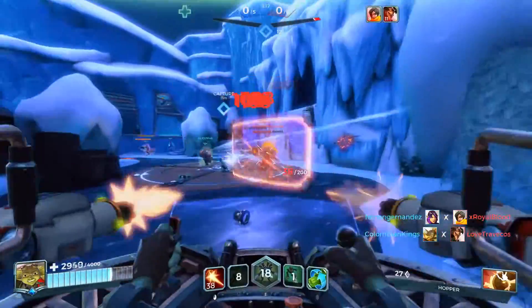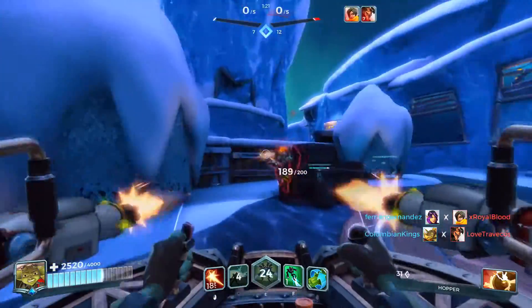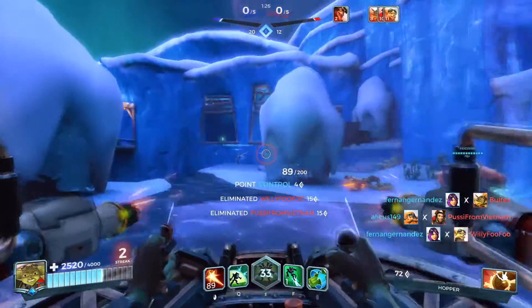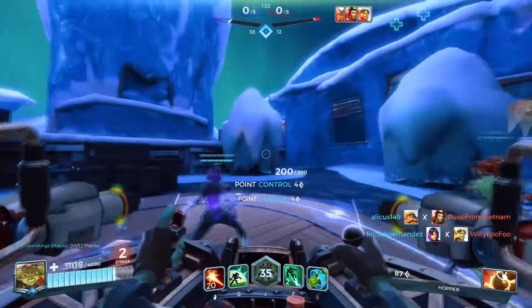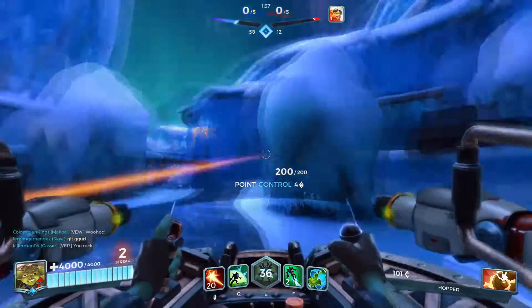Let's get a bit closer so we can get better damage down. We have Wrecker here so we're going to absolutely destroy Fernando's shield, and that's why we got it — because they have a Makoa and a Fernando. We can absolutely destroy those shields with Wrecker. We put out a crazy amount of damage. We're going to hold down right click to stay wound up so if we see anyone we'll be ready to fight.